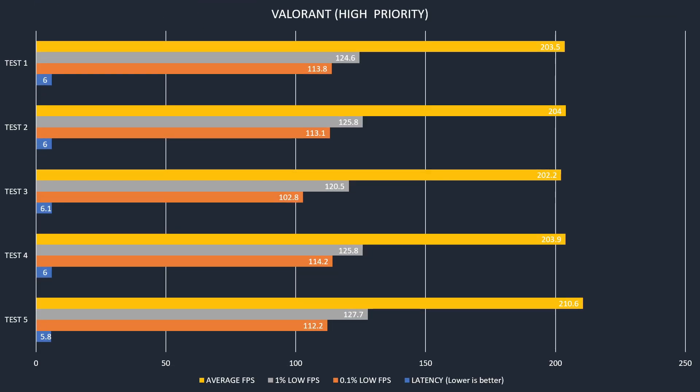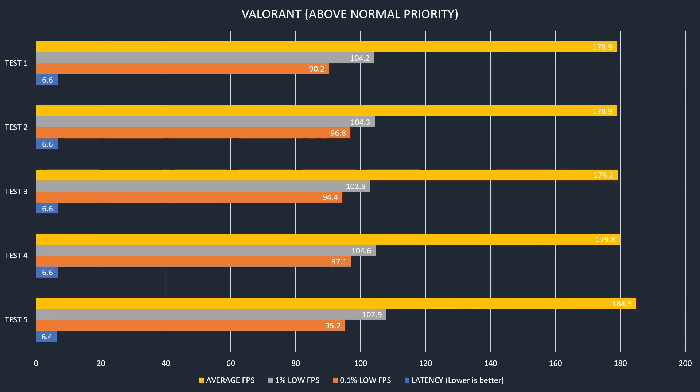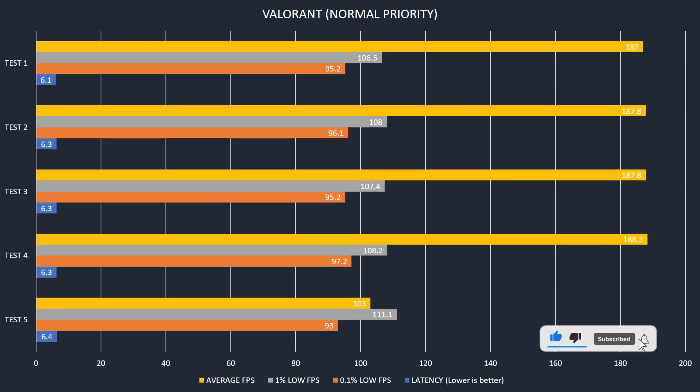If we go to high priority, as you can see we have a huge boost in FPS. We reach 200 FPS on average — that's really good. We also have a huge boost in 1% lows and 0.1% lows. For latency there is an improvement, but again it's not a big improvement compared to the previous priorities.